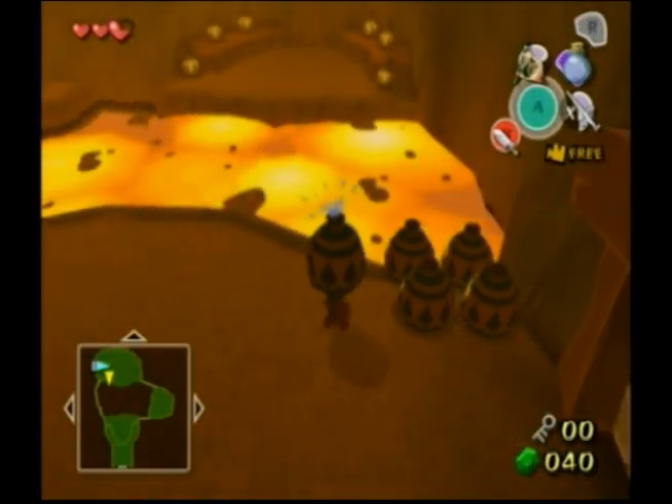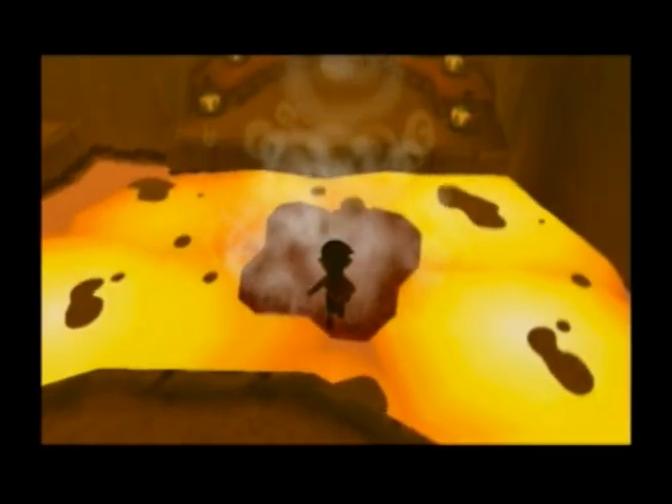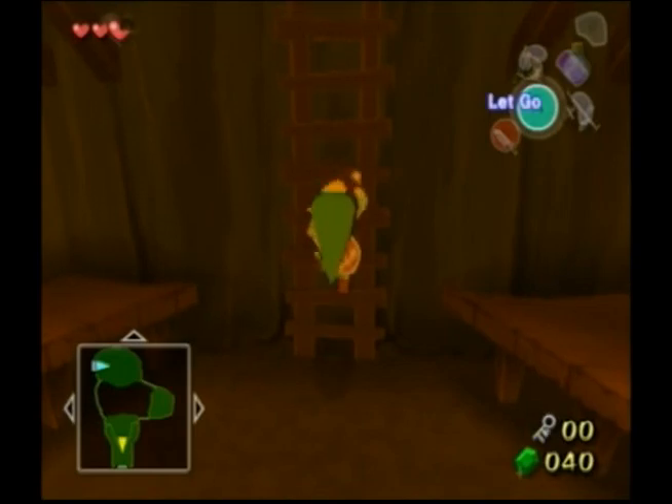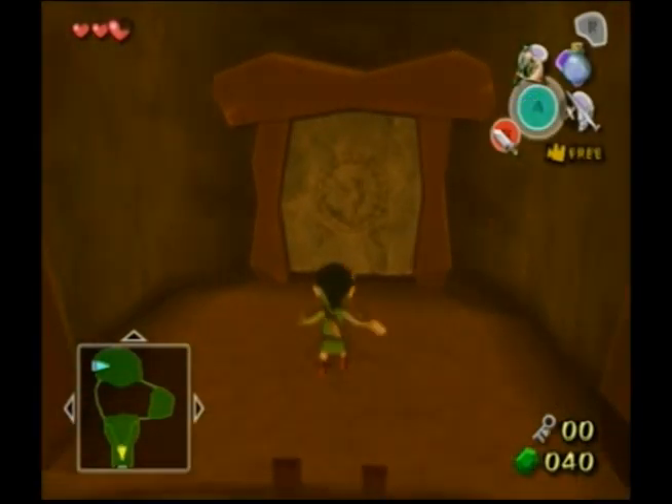In this room we're just going to throw this pot onto the lava and jump onto it — this lets us cross. This little cutscene here only plays once and it can be shortened sometimes, but no one's really sure what causes it. So if you get a quicker cutscene then good for you; if not, don't worry about it.